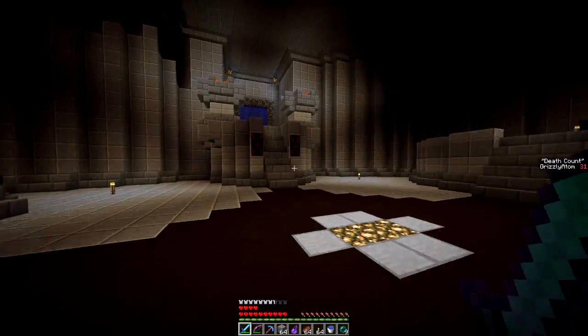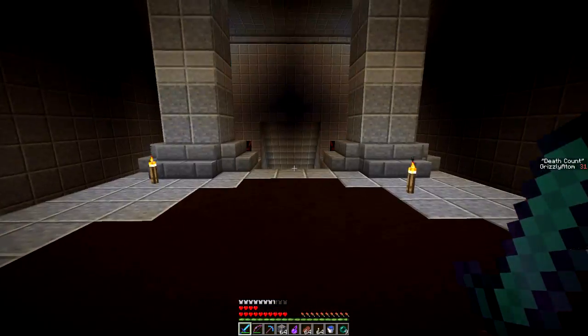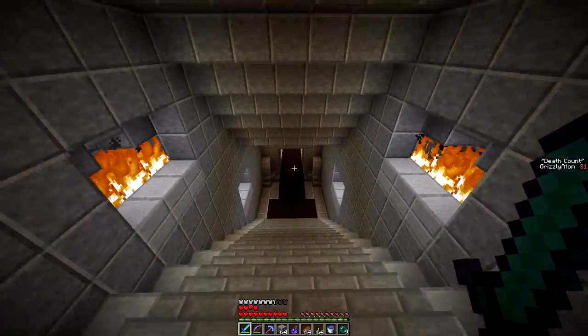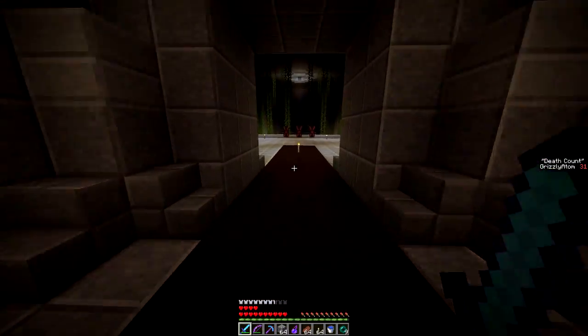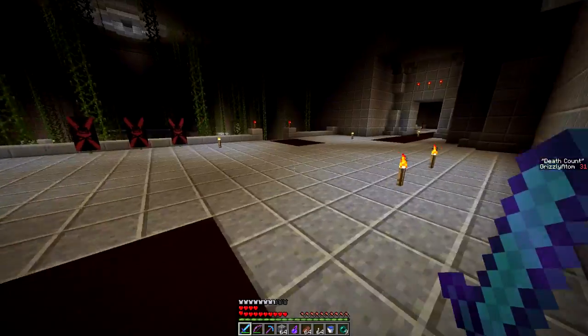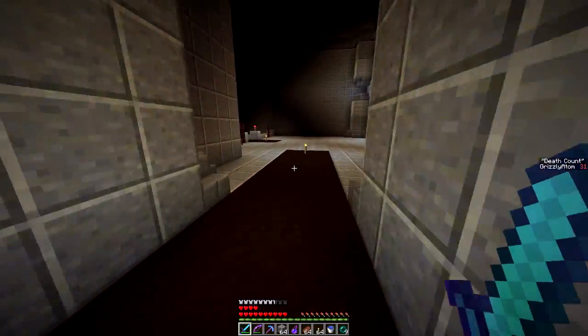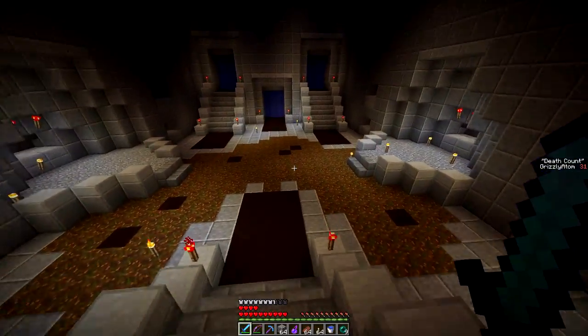One hit kill on the zombie. We are gonna do this — we are gonna take this crypt down. Let's charge in. We're a little bit slower and a little bit weaker because this area has those debuffs. We are going to head over here first because there are these three portals that I want to just take out.